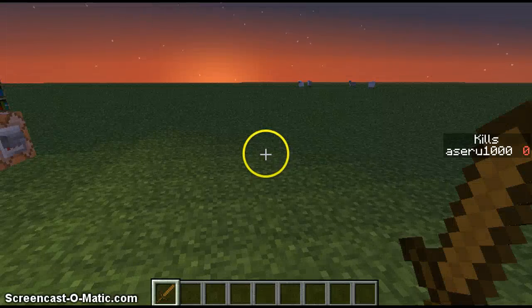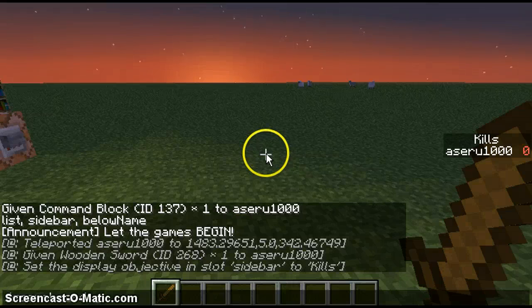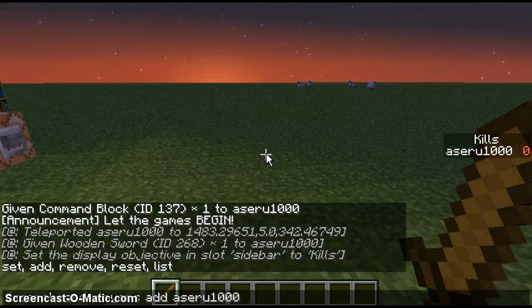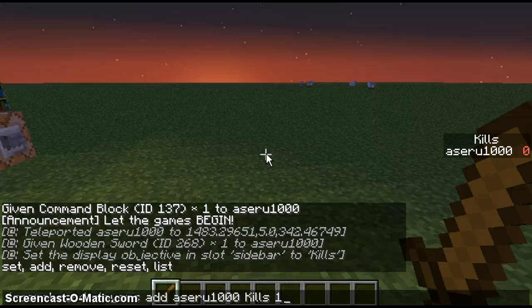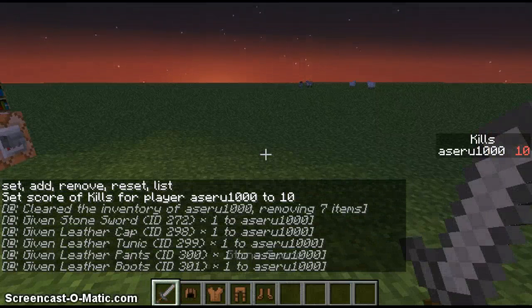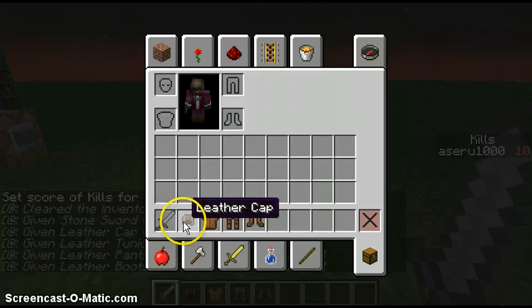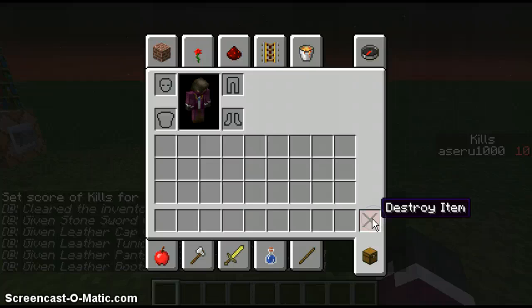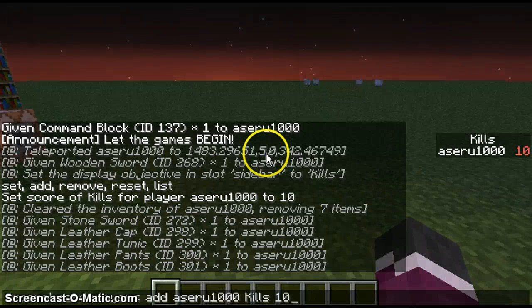I can give myself some levels. You go scoreboard players add, then your username, 1000 kills, 10 now. That gives me a stone sword and leather armor, which is pretty cool. And then when I get to 30, I'll get another upgrade — that's full iron. It doesn't always work; it's just a bug with command blocks.